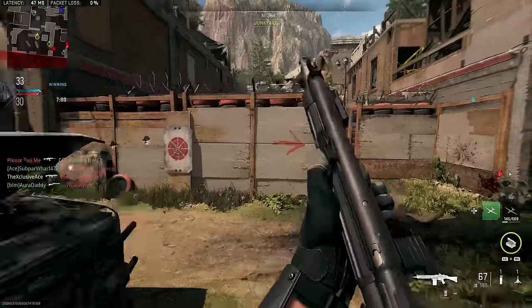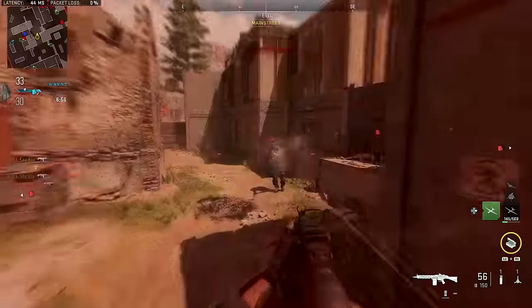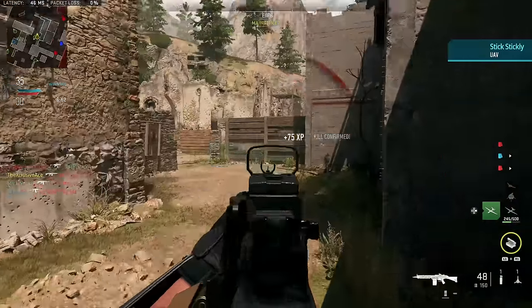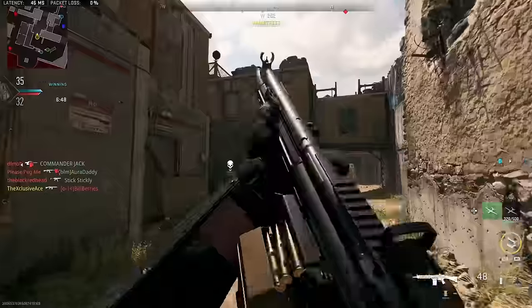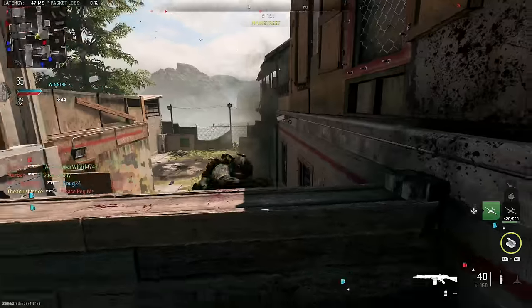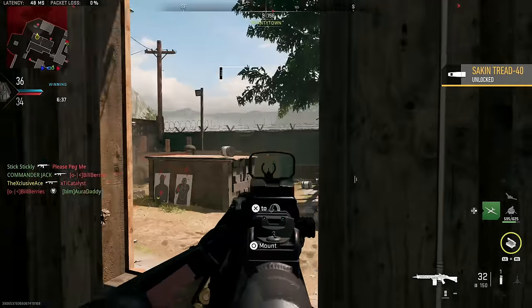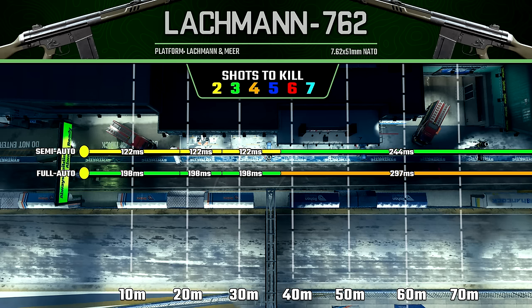So that's the assault rifles, and you probably noticed a pretty consistent theme: you generally want to just keep them in full-auto. Semi-auto is rarely going to be beneficial, aside from maybe the M16 — that's the one exception. Now let's move on to the battle rifles, which are very different because they get a very significant boost to their damage when you swap to semi-auto modes, much more than the assault rifles. I'm not going to show all the damage multiplier zones here since I'm covering that in greater detail in my gun guides for the battle rifles.